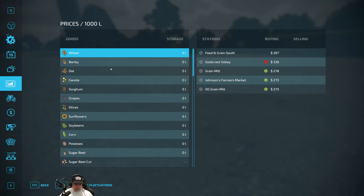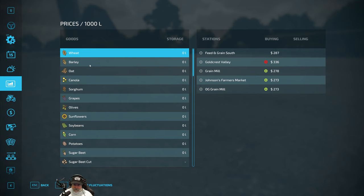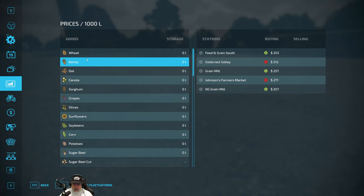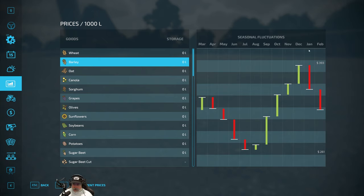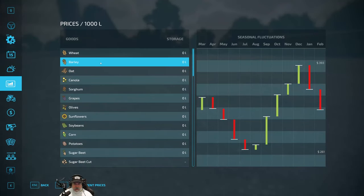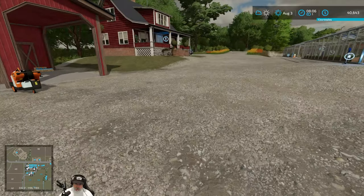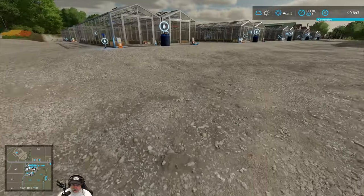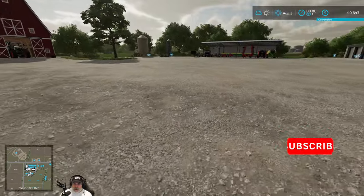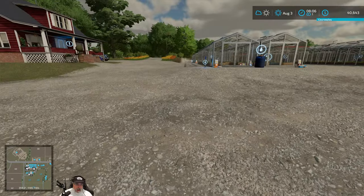One nice thing about barley is we can harvest it a month earlier. Looking at max prices, wheat does get a little higher than barley at 393, but if for no other reason, harvesting a month earlier is probably why we'd do barley over wheat.